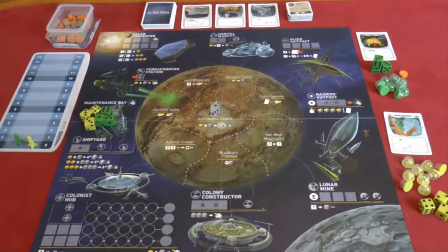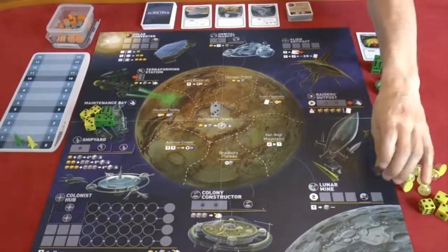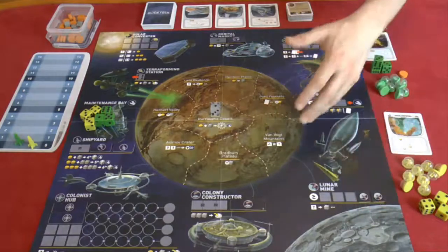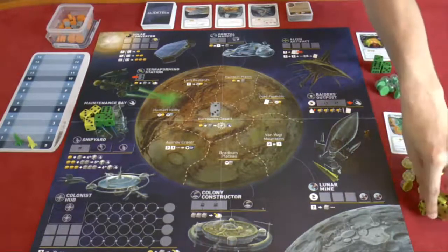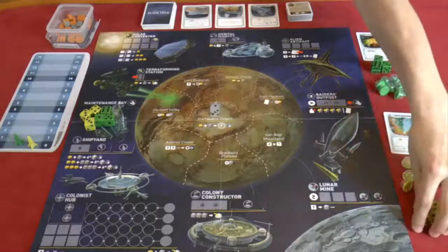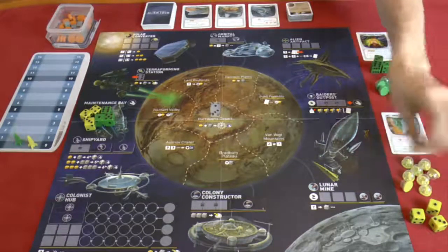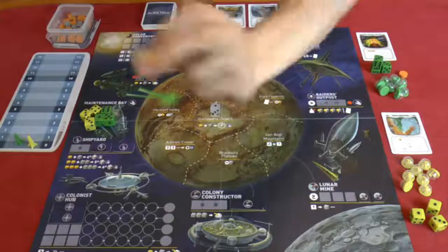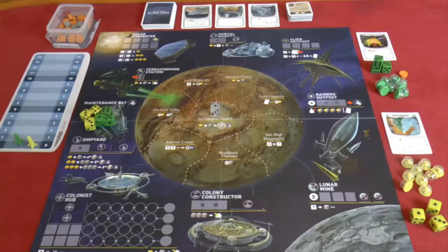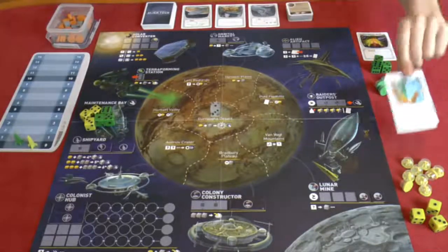The setup is relatively straightforward. You have the board, and the cardboard chips that cover spaces with dots on them - the dots represent the number of players, so you cover certain spaces to balance the game. Each player in a two-player game takes three dice representing ships, with the other three placed in the maintenance bay. Each player also takes eight colony tokens - these really cool little plastic dome things - and one alien tech card at random from the alien tech deck.